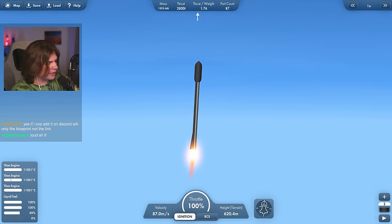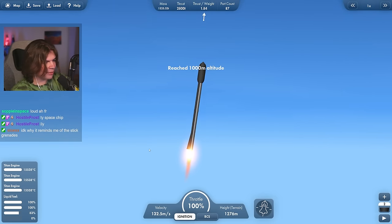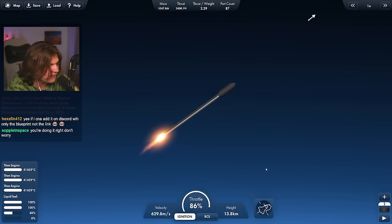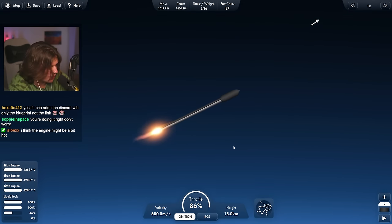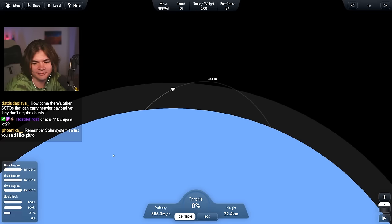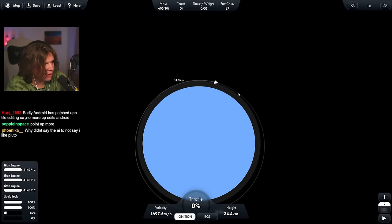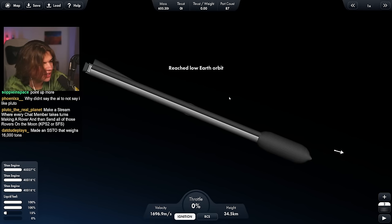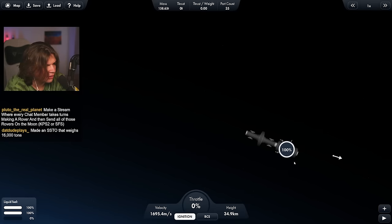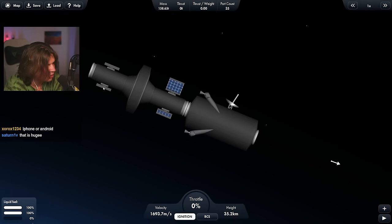The only cheat we're using is no heat damage, because it would burn up otherwise — but otherwise it's using real fuel with all other damage still active. No heat damage is a bit of a red flag, but if it can bring an entire space station to orbit with one stage that's still impressive. We reach low Earth orbit with 15 percent fuel left. We stage and undock. I'll clear debris to get those fairings out of the way.